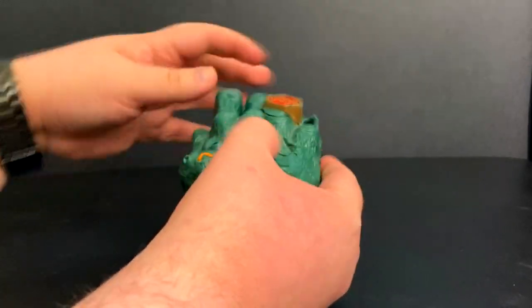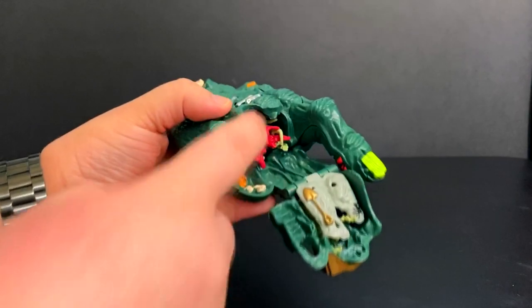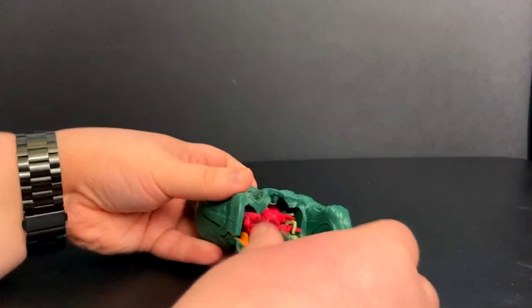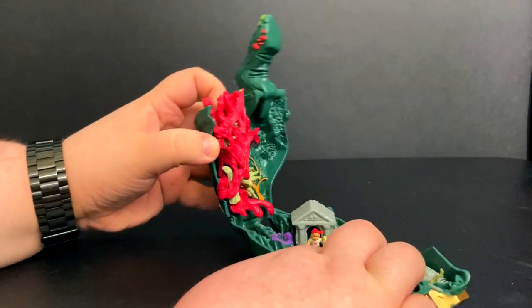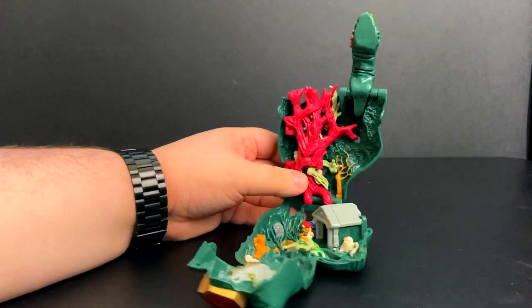To open this one up, we're going to start by taking the front — it's going to come down there. We're going to see what looks like kind of tendons, as if you've ripped it open. This whole thing opens up like this, and that is kind of the bulk of the set.